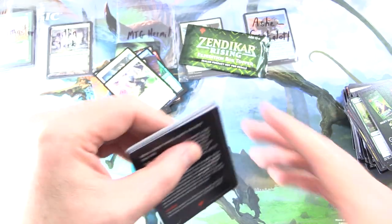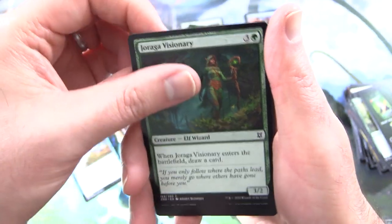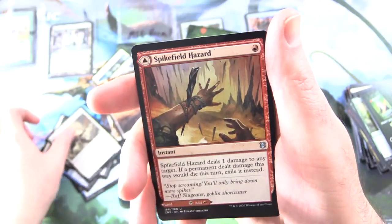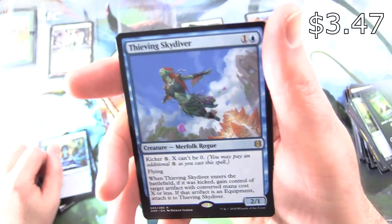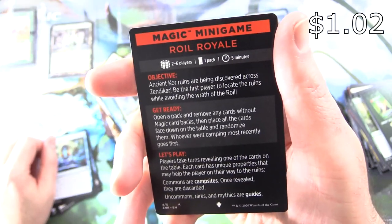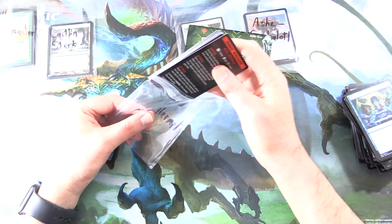Nothing really crazy yet — maybe that will change. The art card is Teeterpeak Ambusher — a Goblin, yes! We've got a Plains, Deliberate, Graypelt Visionary, Skyclave Squid, Makindy Ox, Dreadworm, Emeria Captain, Spikefield Hazard — on the other side Spikefield Cave — Skyclave Plunder. The rare is Valakut Exploration, and another rare: Thieving Skydiver. Plus a Foil Kabira Outrider and a Magic minigame, Royal Royale — continues on the other side. What do you think of those minigames? I've not had a chance to try them out.